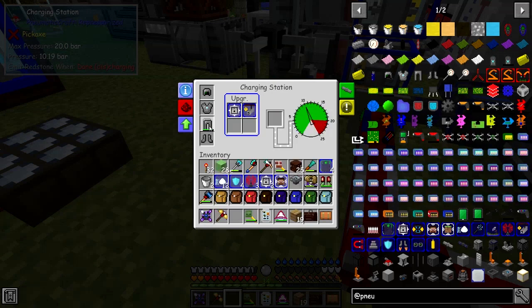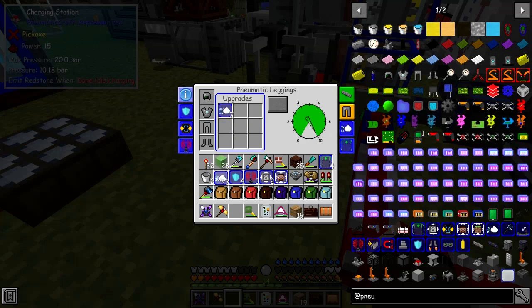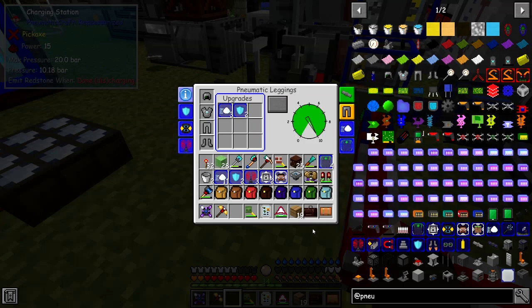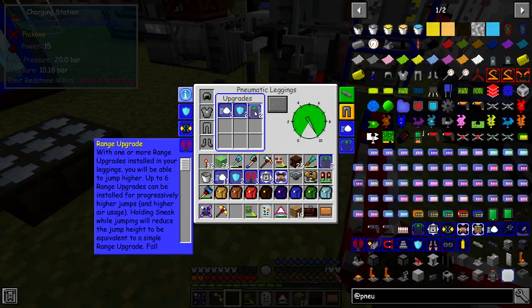Now let's have a look at the leggings. We've already got a speed upgrade in there — let's add two more to reach the maximum of three. We'll put two armor upgrades in here, and a range upgrade which allows you to jump higher. Up to six range upgrades can be installed for progressively higher jumps, though obviously they'll use more air. That's why we put volume upgrades in here — let's put two in.